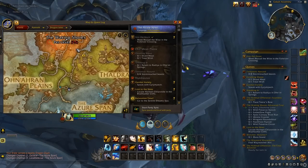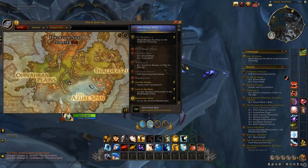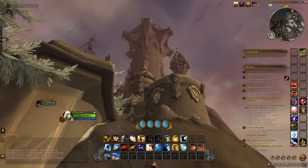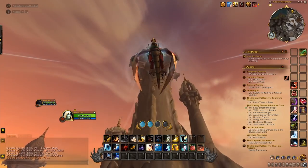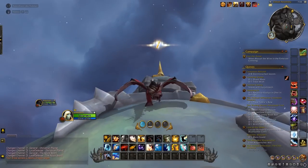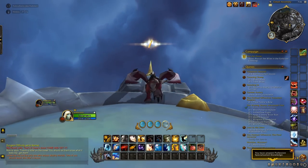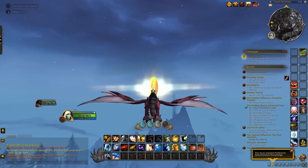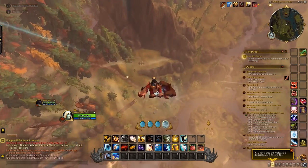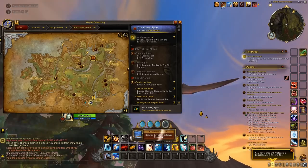Now let's do the Azure Span. I'd recommend flying back and turning these in for more benefits before the next part, because every zone has more verticality than the last. Heading over into the Azure Span — there's a giant tower to the south. You'll need probably four vigors, at least three, to make it all the way up. After grabbing it, fly over to the west towards a little mountain, cross the river and road — the next glyph is literally just on the road near that mountain.